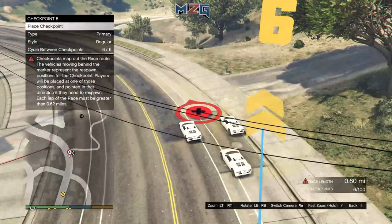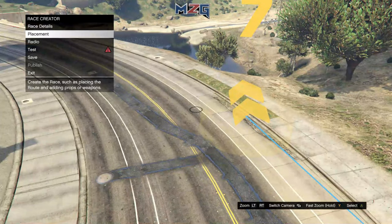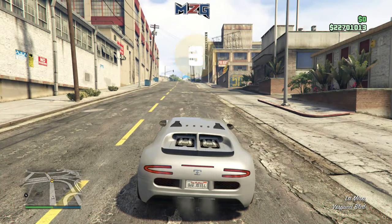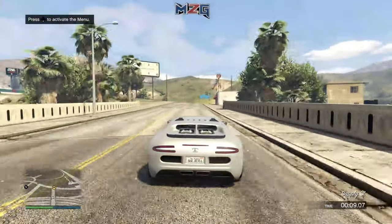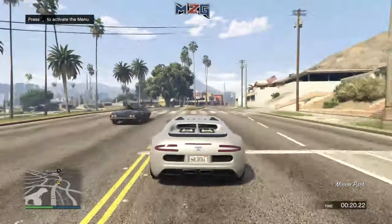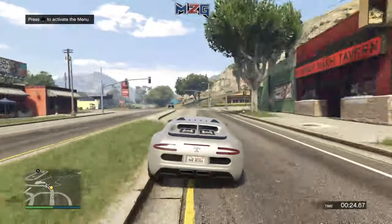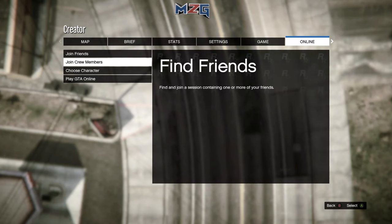When you hit 0.66 or 0.63, you want to test the race — primary track. When you're done, press A, then press the options button, go to online, and go to choose character.